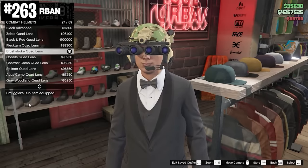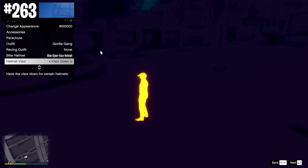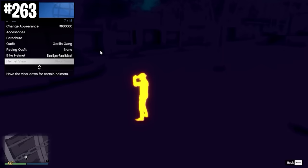Certain helmets in the game allow you to have night vision or thermal vision. If you have those helmets, you can toggle it in the style section in the interaction menu.